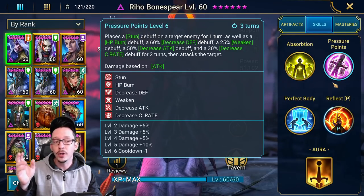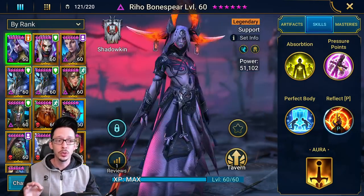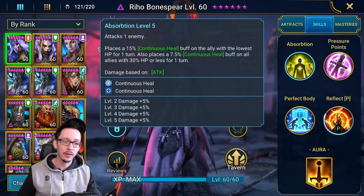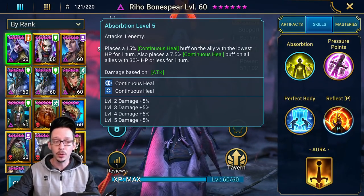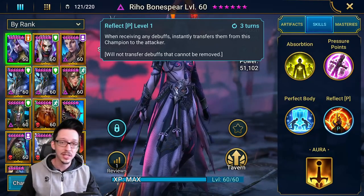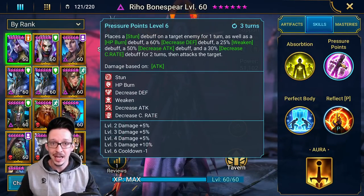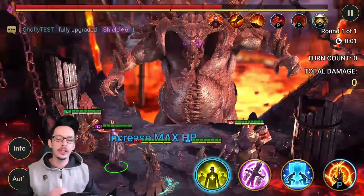The easiest way for her to work on auto was to manually play the first two turns: do A2, then A1, then hit auto — everything seems to work out perfectly. If you put her in the lead you don't really need to worry too much about this; you can hit full auto and she's going to self-cleanse the stun on herself, but you're still not going to have the perfect setup for decreased defense and weaken.